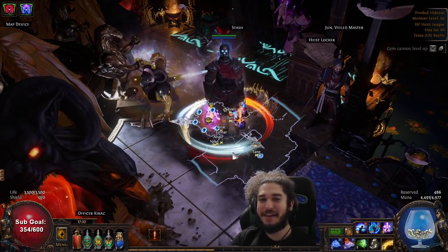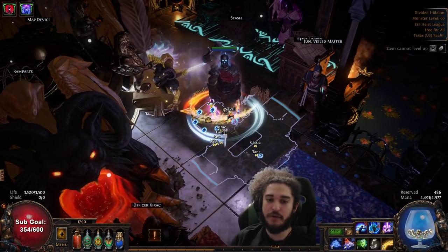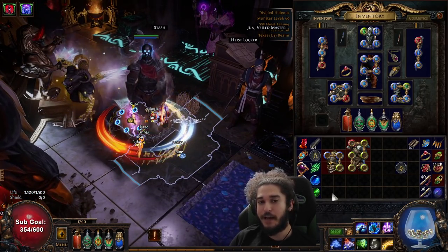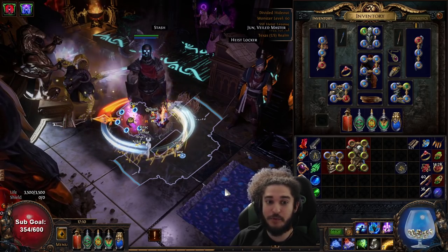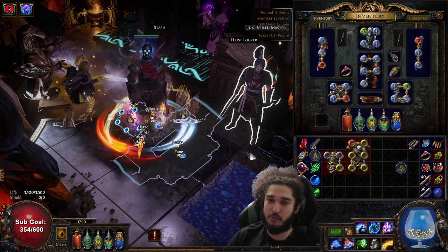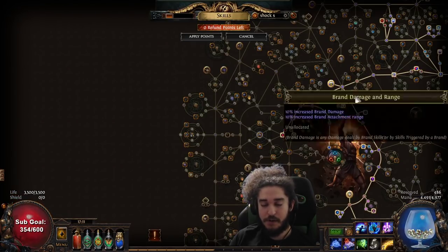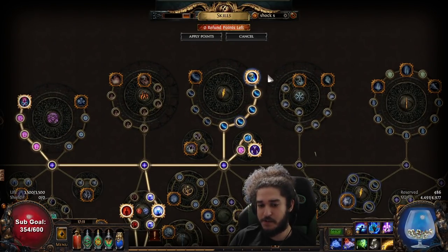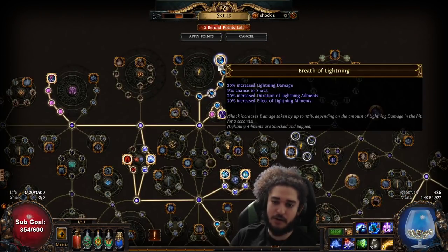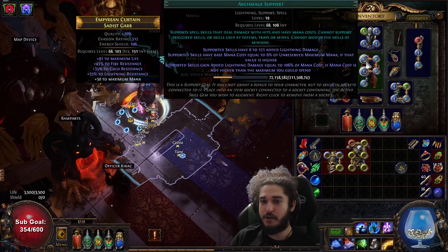Hello and welcome everybody, it's Pox. Today I wanted to go ahead and update you guys with the day two/three video for the Hex Blast character. For this Hierophant, I initially planned on going pure upfront damage, but I realized the clear sucks if you don't have some form of explosion — like Occultist gets Profane Bloom — so I decided to throw in an Elemental Proliferation support.